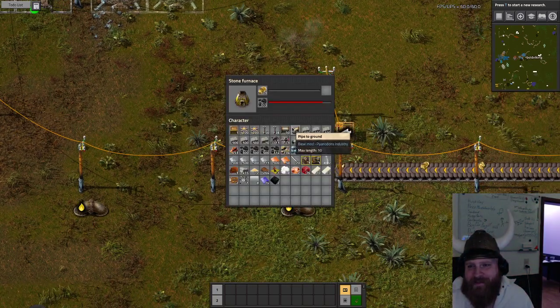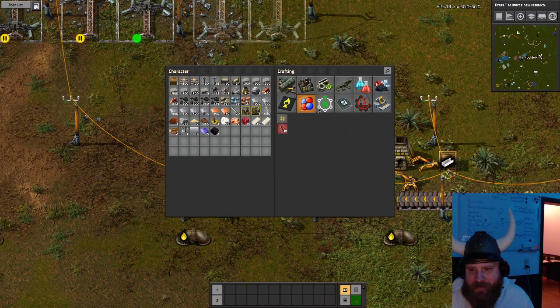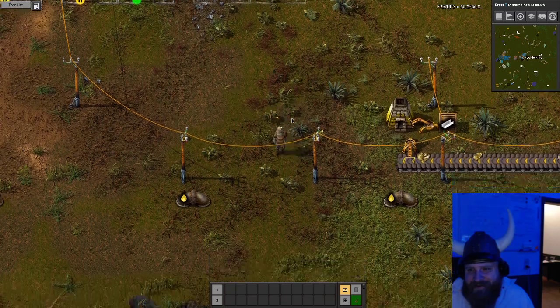Aluminum is coming in! Excellent! We have our first aluminum. How much aluminum do we need? Ten! Go!